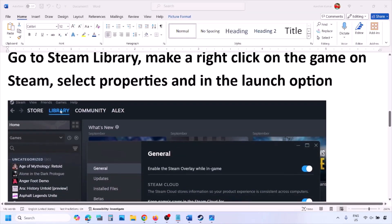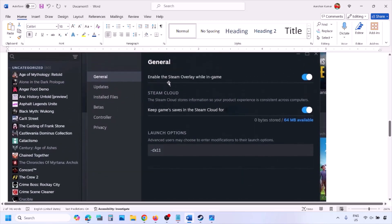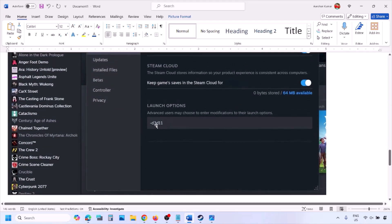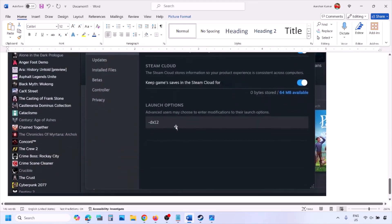Go to Steam Library, right-click on your game, select Properties, and then in the launch option type in -dx11 and launch the game. If that doesn't work, type in -d3d11. If still not working, type in -dx12 and then launch the game and check.